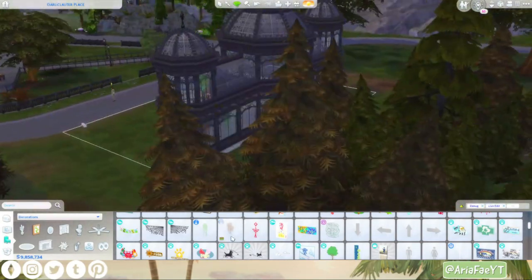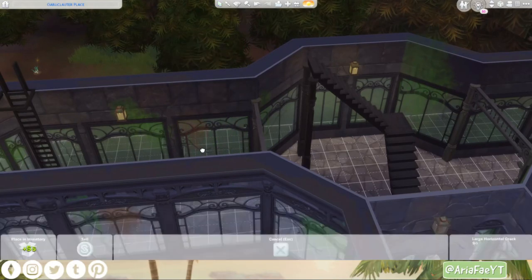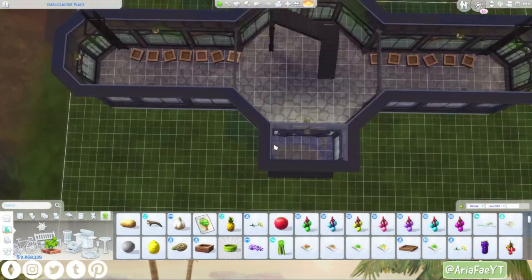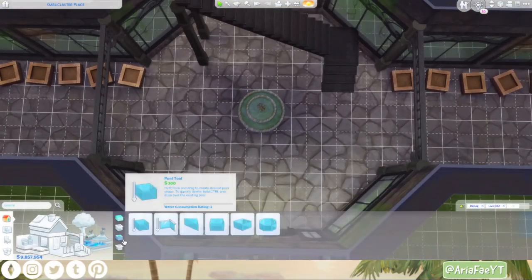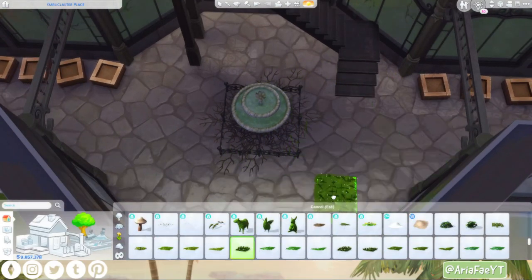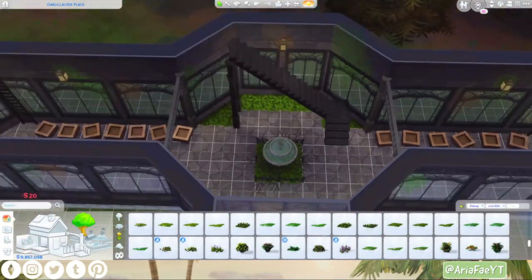I'm adding quite a lot of these water splash decorations from the Stranger Things pack - I really like how they show up brightly on this brick, which I think is from Jungle Adventure. It kind of sparkles, which looks really nice. The flooring is from Journey to Batuu - I thought it looked most accurate. I tried a couple of different ones; I was going to go with a black and white checkered tile but couldn't find one the right size, so this was the next best thing.